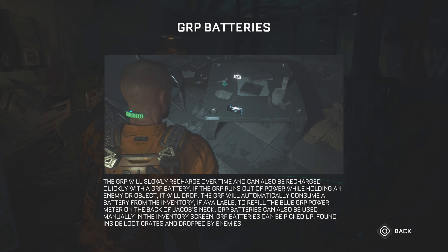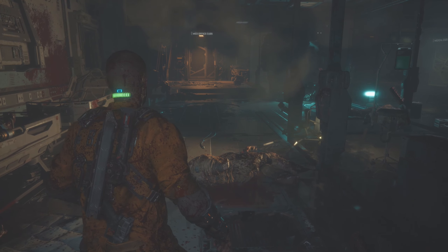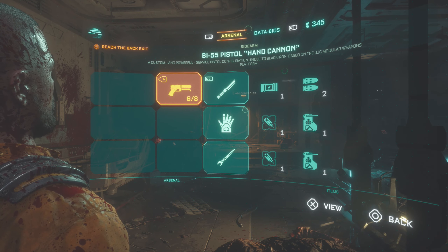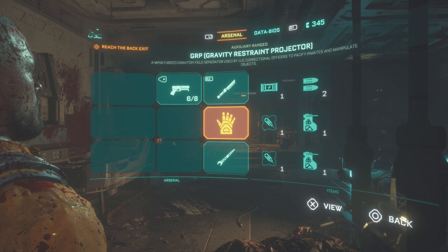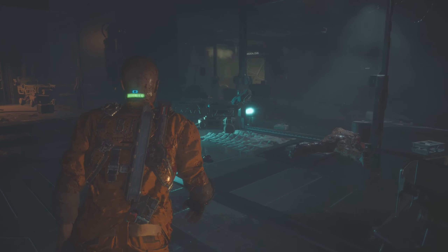GRP battery pack. The grip will slowly recharge over time and can also be recharged quickly with a grip battery. If the grip runs out of power while holding an enemy or object, it will drop. The grip will automatically consume a battery from the inventory if available, to refill the blue grip power meter on the back of Jacob's neck. Grip batteries can be picked up, found inside loot crates, and dropped by enemies.